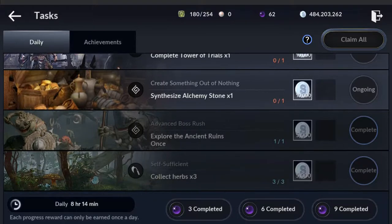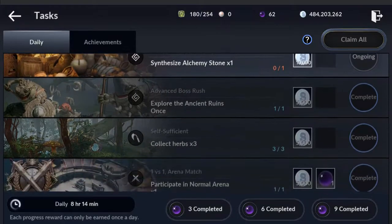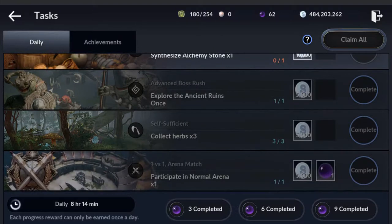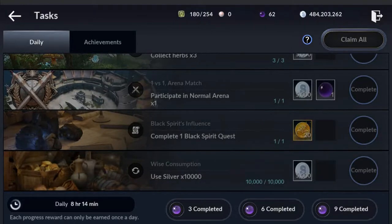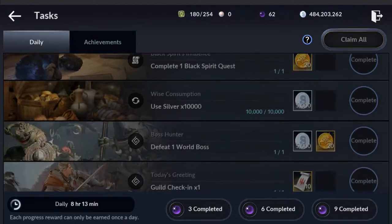And doing my black spirit quests because it's a kill quest — you've got to kill like 6,000 people to knock all three of them out. That's a total; each one is about 2,000 each. But here's what I do in the morning: ancient ruins, collect three herbs, normal arena, black spirit quest — that's when I'm farming and knocking out that quest.